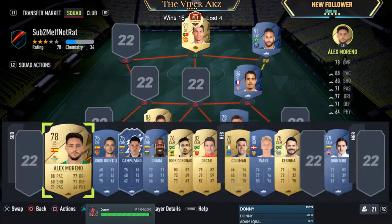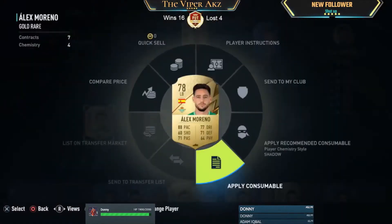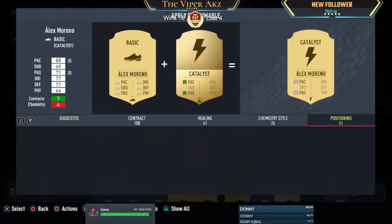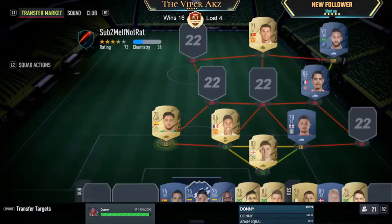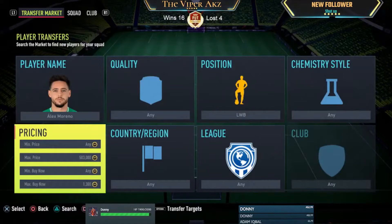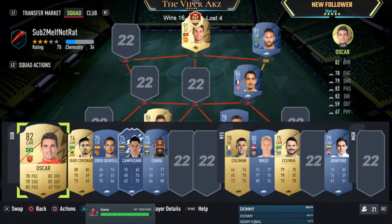The next player is Alex Moreno — you can pick him up on the market for 700 coins. We're going to convert him to the left wing back position. Left back to left wing back should cost no more than 150 coins — you can get that on bid. Moreno in the left wing back position is going for 1.3 to 1.4k on the market, so we're going to sell at 1.3k.